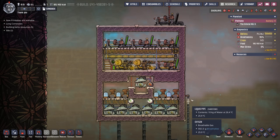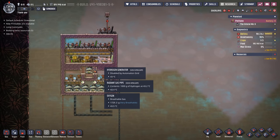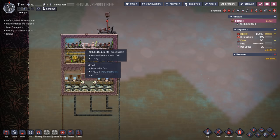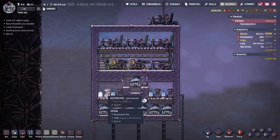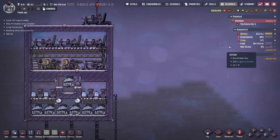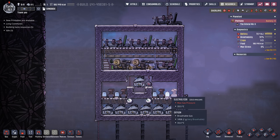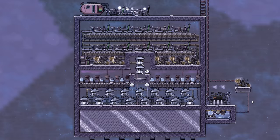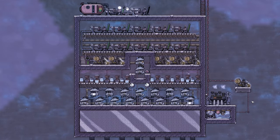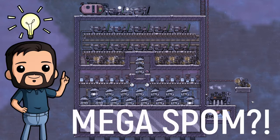Over on my test map I've built a self-powered oxygen machine. I wanted to see if we could adapt it to actually support 150 duplicants instead of just 30 that a normal SPOM does. At first I thought I'd just build five of these and stack them right next to each other, but it's not the cleanest way to do it. So I started experimenting with joining them — and that's when we invented this monstrosity. Ladies and gentlemen, let me introduce you to the mega SPOM — though that's a horrible name so I'm looking for better ideas in the comments.